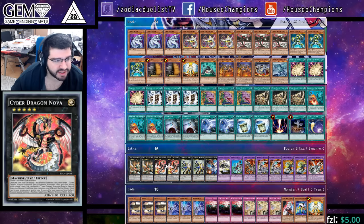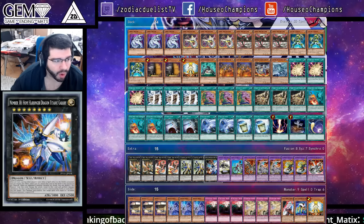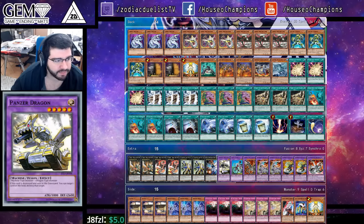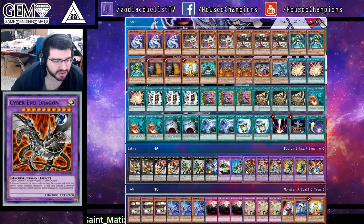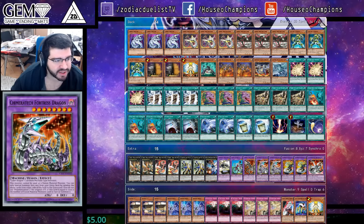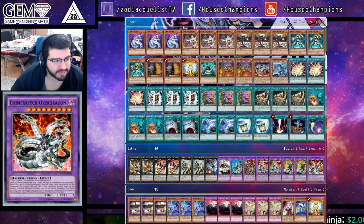Double Cyber Dragon Infinity, double Cyber Dragon Nova, two Constellar Pleiades, one Number 38 Hope Harbinger Dragon, one Panzer Dragon, a Pair Cycroid — another Instant Fusion target, that's a machine — one Cyber End Dragon, double Chimeratech Attack Fortress Dragon, double Chimeratech Attack Rampage Dragon, and one Chimeratech Attack Overdrive Dragon.